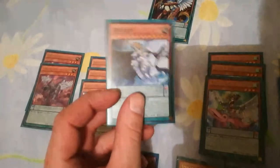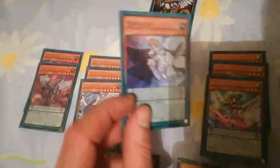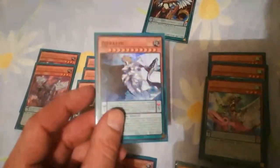We have the newest monster, Zephyrath. He is a Pendulum Scale of 5 and is your boss monster of the deck. I kind of refer to him as the Zephyr God. When he's in your scale, you can send any Zephyr monster from your deck to your extra deck, so he pretty much sets up your deck very nicely.